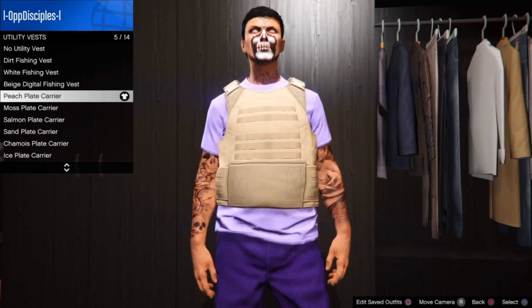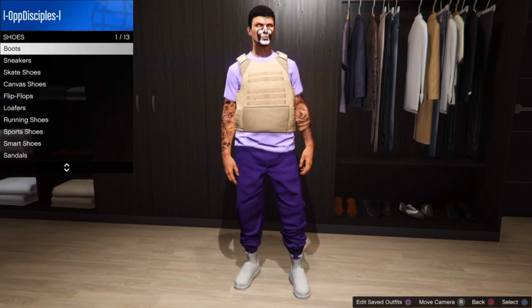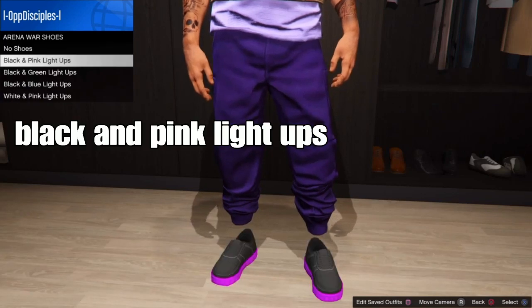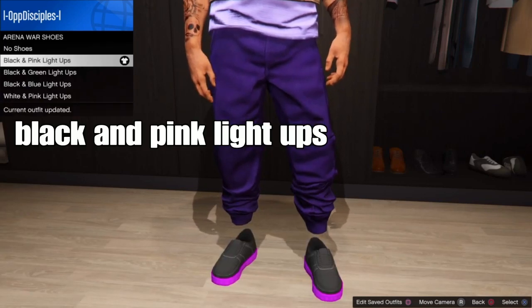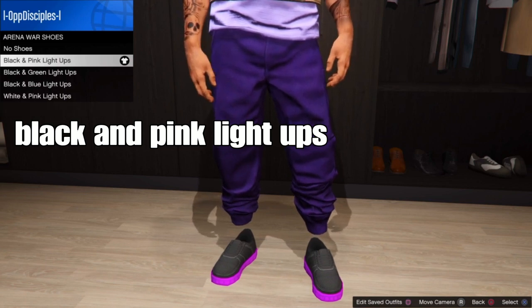From there back out and go down to shoes. For shoes, select any type of purple shoes or black shoes of your choice. For us, go down to the reindeer shoes and select the black and pink light-ups — or any type of shoes to match with your outfit.